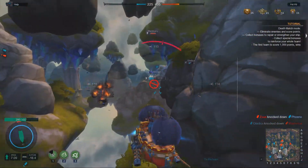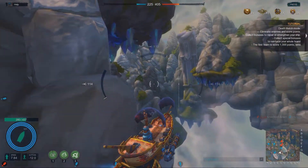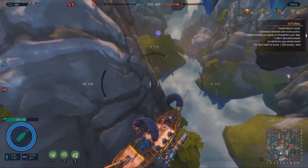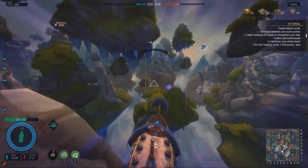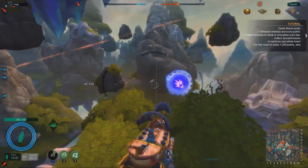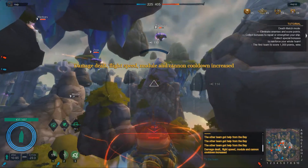The other thing torpedo clippers are immensely good at is playing the objectives. Because of your speed and maneuverability you can jump between control points very easily, and if it's the treasure hunt map you are the best ship possible to carry the treasure to victory — simply because you are so very fast and maneuverable, and it's so difficult for the enemy to take you out when you have the treasure.